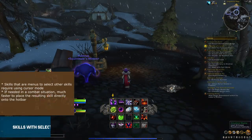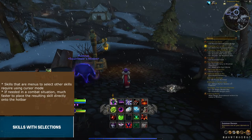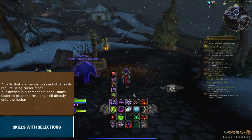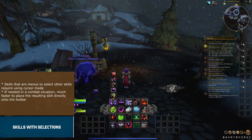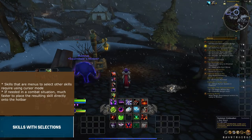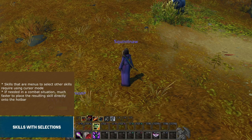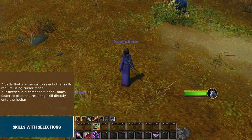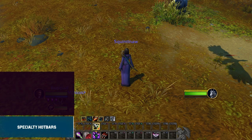Some classes have skills that let you select other skills. For example, a Warlock's Pet Summon skill lets you choose from other pets. The only way to make that selection is to activate the selection, then enter cursor mode to click on it — which would be terrible in some situations. So right now it would be much better to place the individual skills on your hotbars directly. Similarly, pet actions and actions in other specialty hotbars are not accessible by default without using cursor mode. You do have the ability to customize keybinds if you want to, but the easier way is to use cursor mode to drag the actions you care about onto your hotbars.